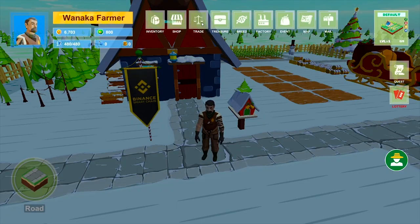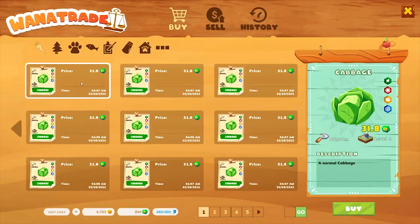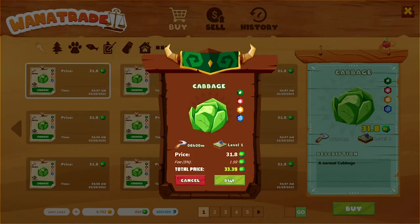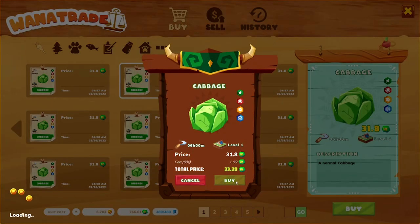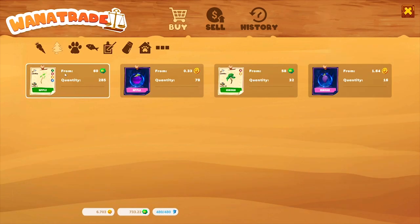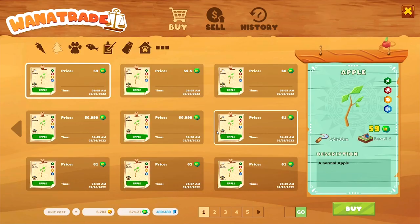I will start my first growing patch with seeds bought from the WannaTray. Please make sure that you buy cabbage, apple, fish, and cow, because there are some advanced growing items like wheat or mango that are not supported on the default land.